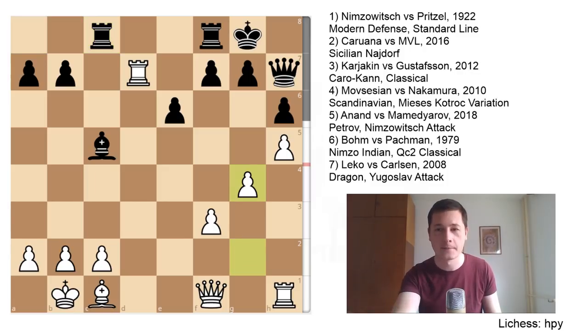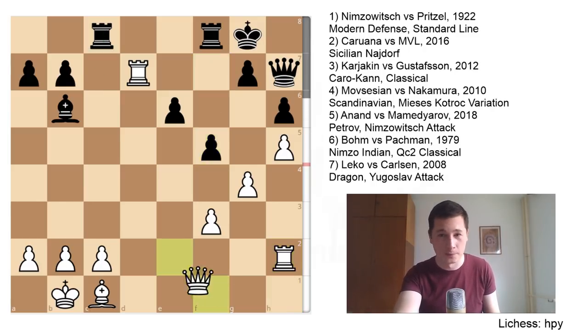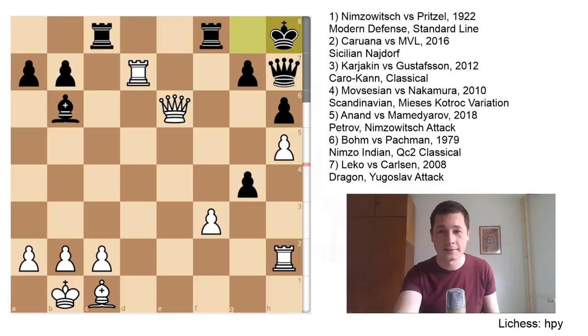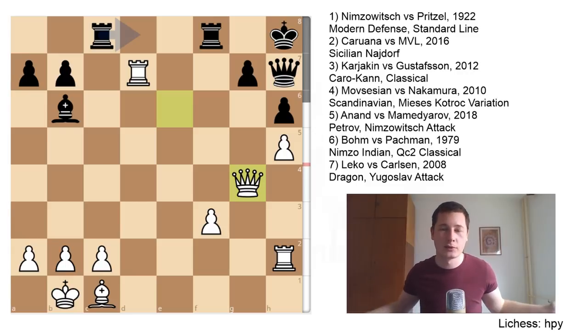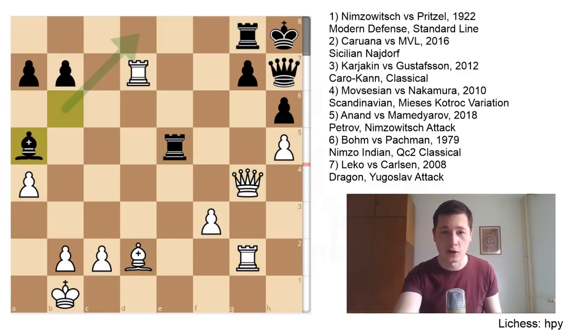g4 was played by Karjakin. Bishop to b6 attacking the c2 pawn. Rook to h2, simply defending laterally. f5 trying to stop things, but no. Queen to e2 attacking the e6 weakness. fxg4, queen e6 check, king h8, queen takes g4 — just done. White's attack was so much faster and black could have resigned there.